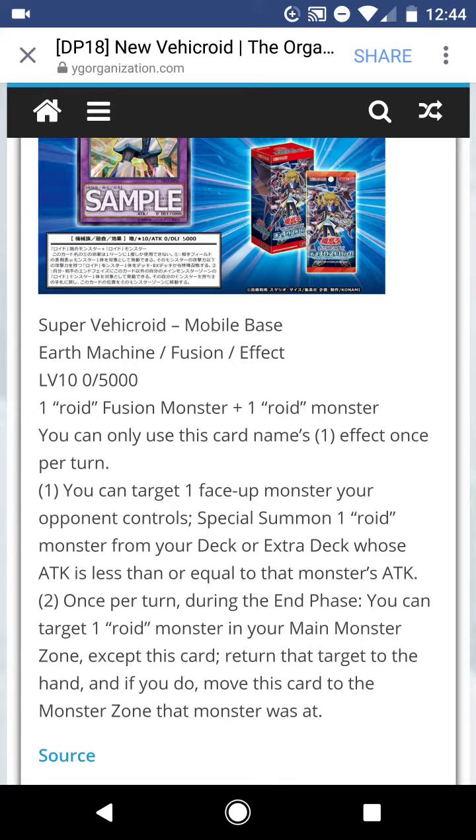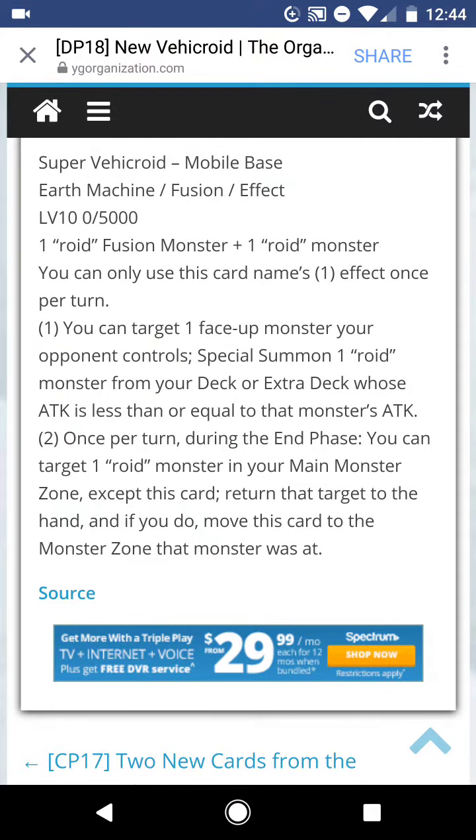You can target one face-up monster your opponent controls, special summon one roid monster from your deck or extra deck whose attack is less than or equal to that monster's attack. I shouldn't have said ignoring summon conditions, because I think some of the roids can only be fusion summoned. You can summon Speed Roid Tarotrei, get a Surge out of it, so that's not bad.